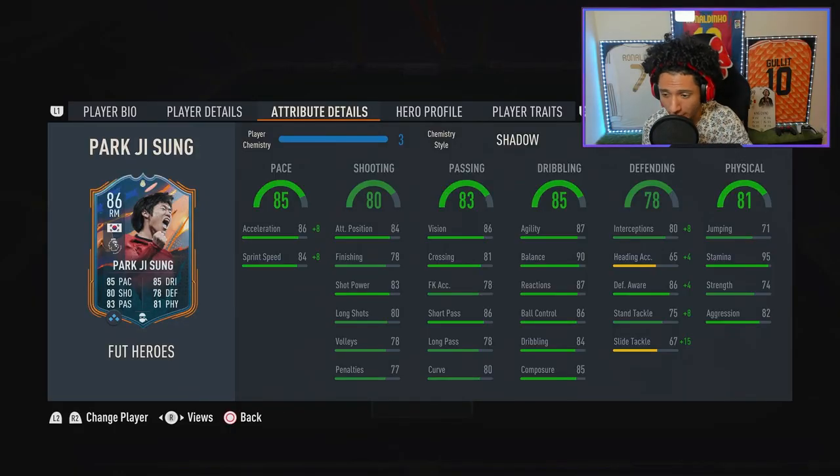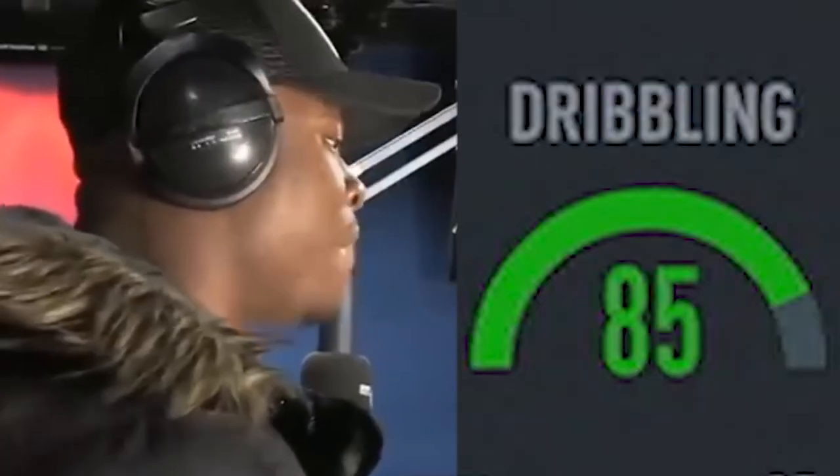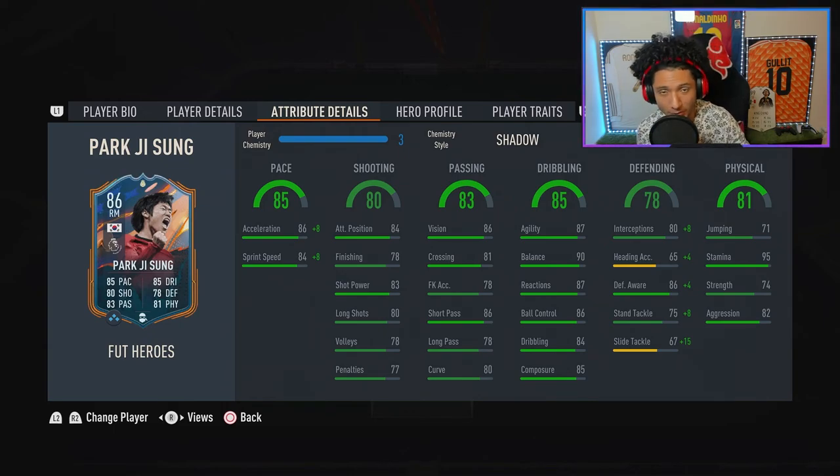In the dribbling department, the overall shows 85, but he gives you 87 agility, 90 balance, and 87 reactions as hidden in-game stats. I'm not sure how it calculates to 85 overall, but his dribbling has a lot of hidden in-game stats. I think he's gonna be really silky on the ball.